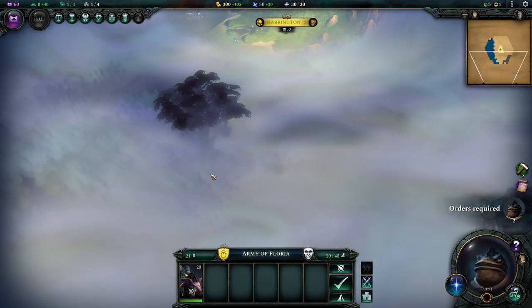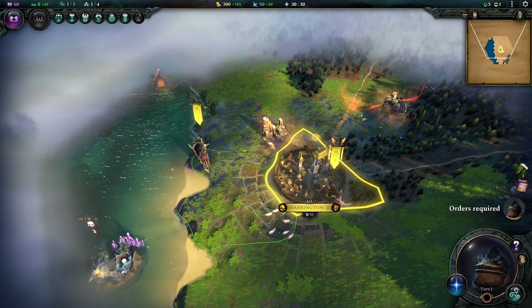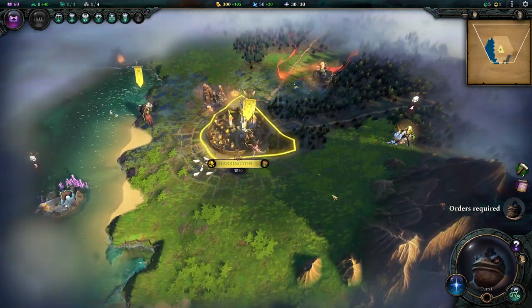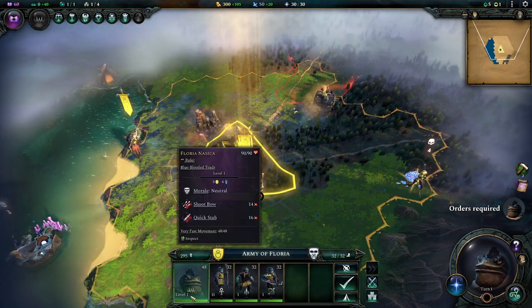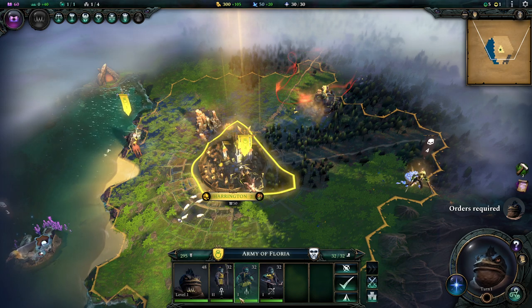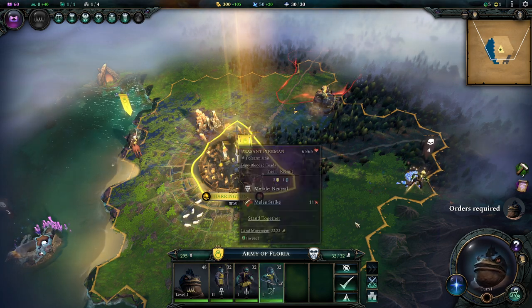This is a little bit of a cheat because I know this is a big important thing later - but it doesn't matter to us right now. So we're going to tell him to auto-explore. He doesn't do anything immediately - his turns will happen at the end of our turn. The other thing we want to do is use our ruler. Our ruler has experience and levels. He's currently level 1. We have two level 1 units and one level 2 unit - the level 1 units are not all that strong obviously.